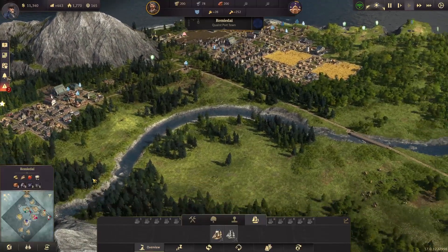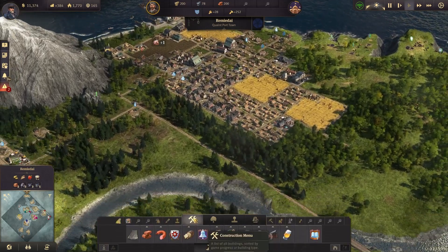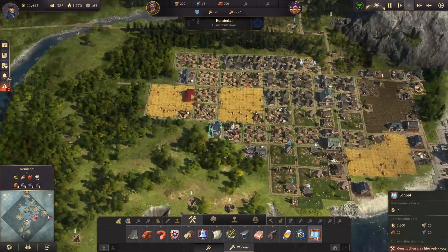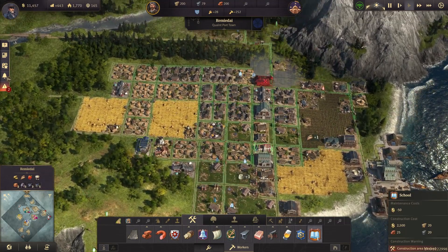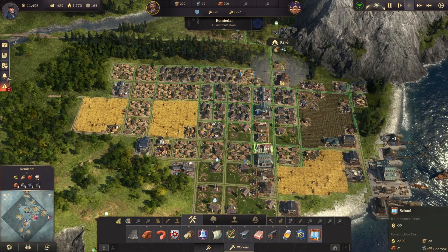Let me rotate the camera around so it actually matches what the map's doing. So like I said, first thing we're going to want to do is go in here and start building schools so we can upgrade all of our workers to artisans — well, not all of them, but a pretty good bit. Let's try to find a good spot where it's actually going to connect to stuff.